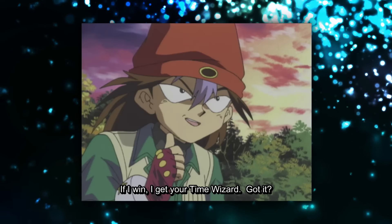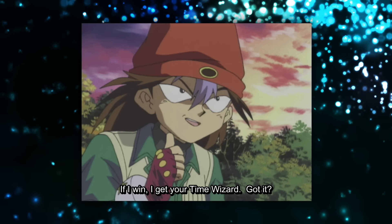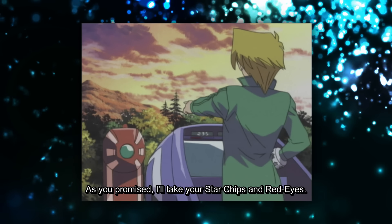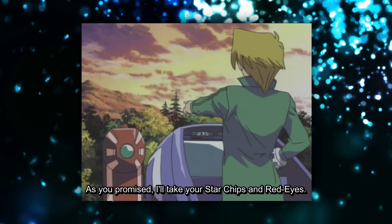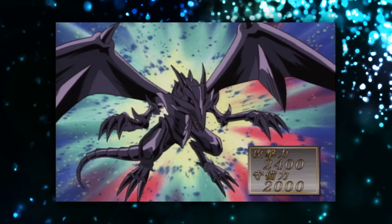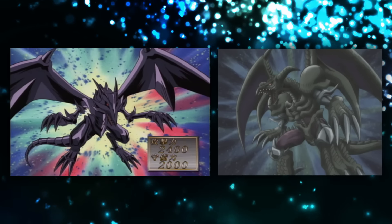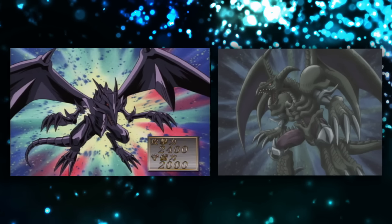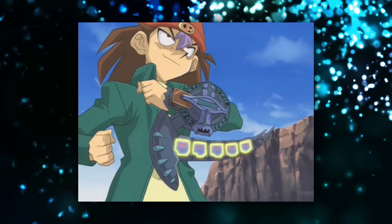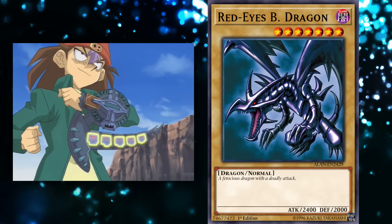In his Duelist Kingdom duel against Joey, once Rex had established his combo, he was so confident he would win that he wagered his Red-Eyes for Joey's Time Wizard. However, Joey managed to defeat Red-Eyes and win both the duel and the card. Red-Eyes was honestly much more of a threat in the hands of a duelist like Joey, who could allow Red-Eyes to explore its hidden potential and let it change into newer forms, because of Joey's willingness to grow and evolve. Something that Rex, ironically enough, wasn't able to do. If Red-Eyes had remained in Rex's hands as a vanilla beatstick, it would have been forgotten by both the anime and the TCG.